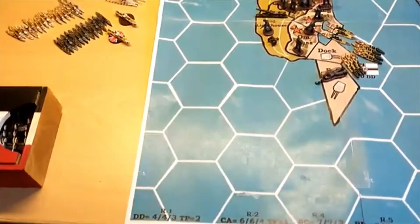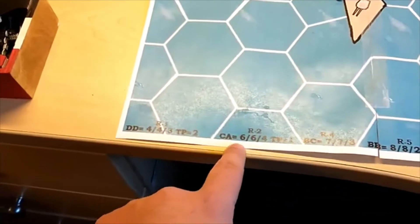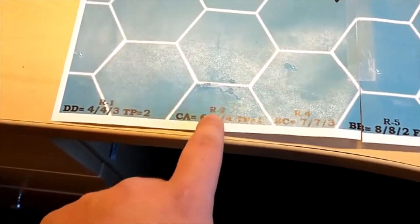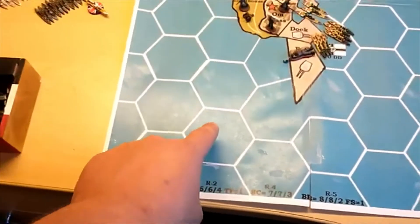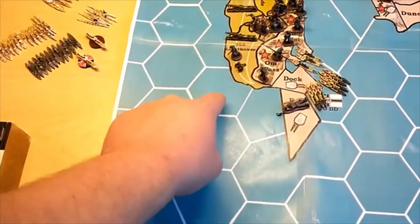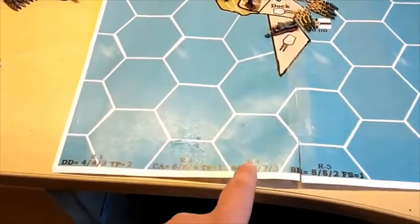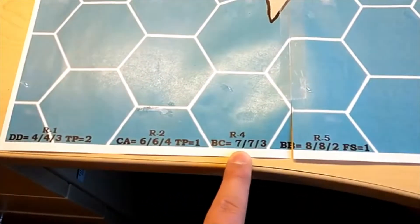Next we have cruisers — they also have torpedoes and a range of two, which means if they're sitting in one zone they can shoot two spaces over to hit a ship at that distance.